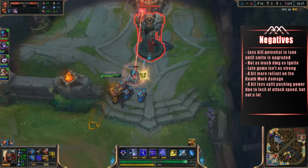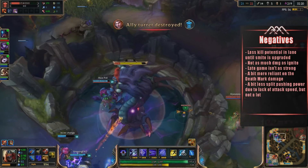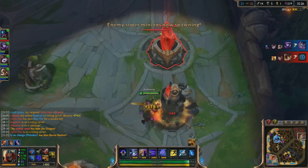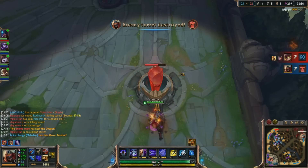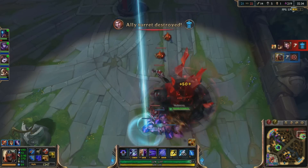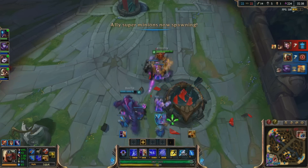You will do fewer auto attacks against the turret since you just don't have that same attack speed, but each auto attack will deal more damage. So that is it for this video guys — I wanted to go over this build pretty badly and I'm actually quite excited to share it with you. I'm also excited to hear what you guys think; I want to see how you do, so tell me in the comments below, try it out, and send me pictures on Twitter — I'll retweet them if it's a sweet score.